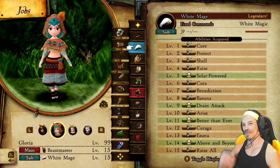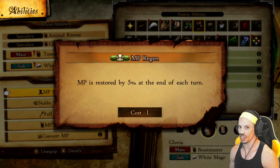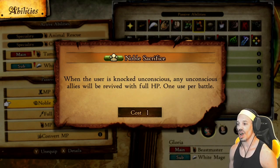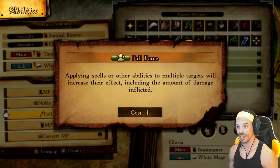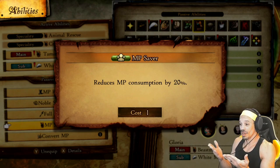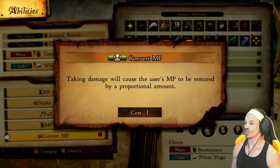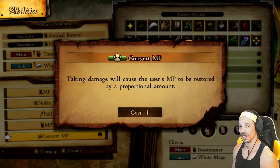For a third character, I like to use a Beastmaster Main and White Mage Sub for a dedicated healer. The abilities I'm using are MP Regen — MP is restored by 5% at the end of each turn, keeping you stockpiled on MP. Next, I like to use Oracle's Noble Sacrifice — when the user is knocked unconscious, any unconscious allies will be revived with full MP once per battle. It's kind of like your get-out-of-jail-free card. Then I like to use Dragoon's Full Force — applying spells or abilities to multiple targets increases their effect, including damage inflicted. I also use Beastmaster's MP Saver — reduces MP consumption by 20%. And Pictomancer's Convert MP — taking damage will cause the user's MP to be restored by a proportional amount, increasing the likelihood that you cast more spells.